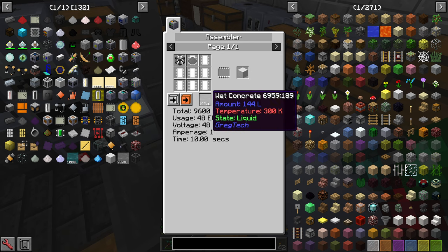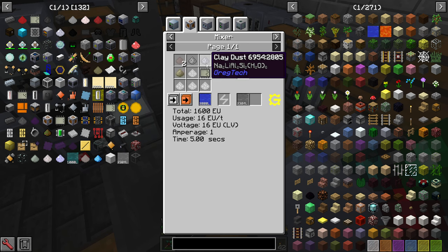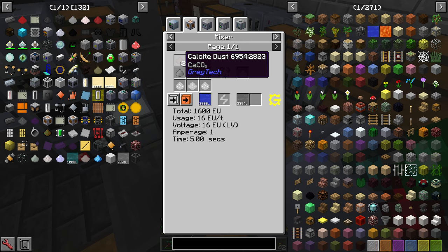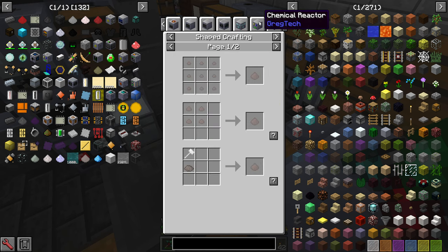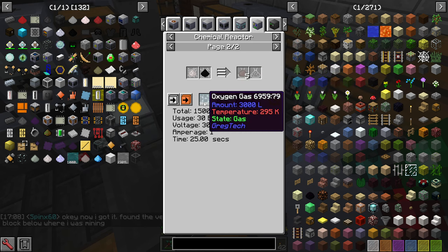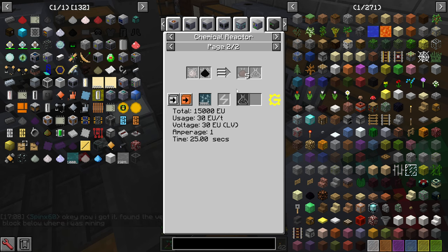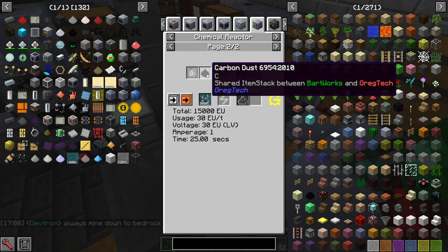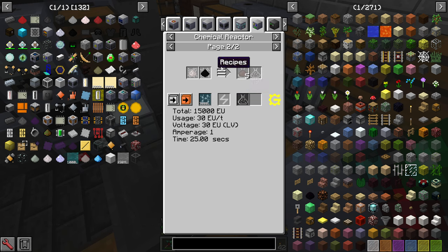The other material needed is wet concrete, which is pretty simple. You need clay dust — from macerating hardened clay — stone dust from macerating smooth stone or ore washing byproduct, and quartz sand from macerating sand. Calcite dust is a bit more tricky. A lot of people recommend lapis, but I found this one in the chemical reactor: calcium dust, carbon dust, and oxygen. I produce four oxygen tanks in our chemical room. Carbon dust is a byproduct from the polyethylene process in our other room anyway.